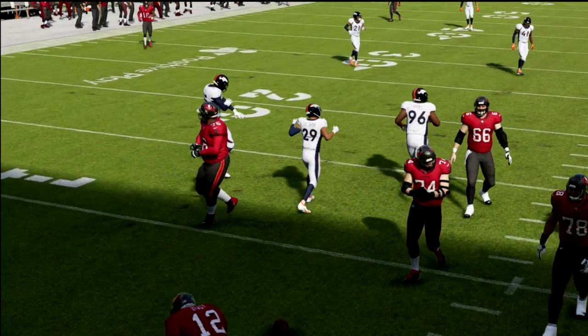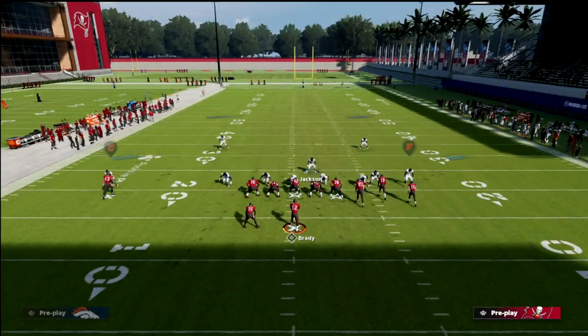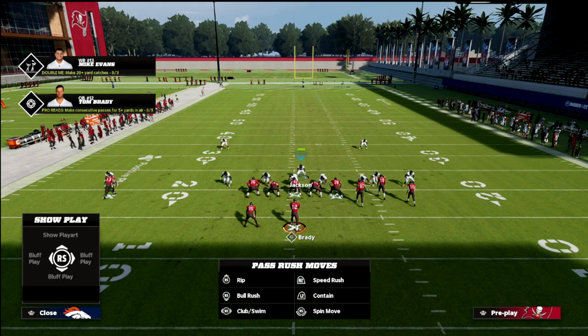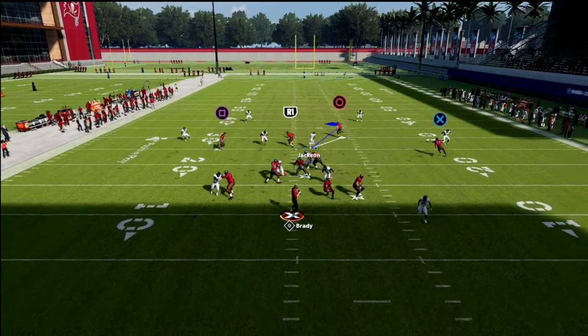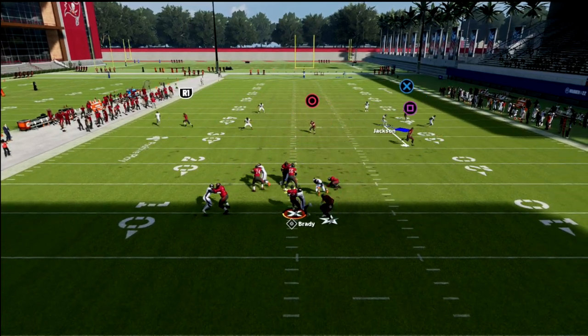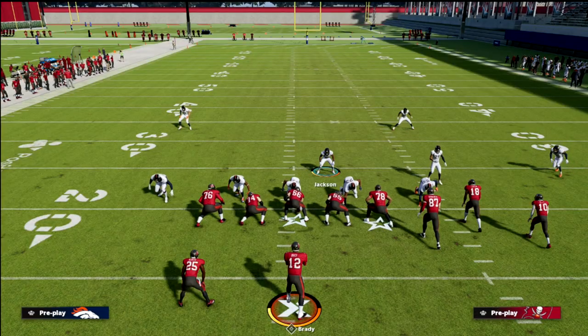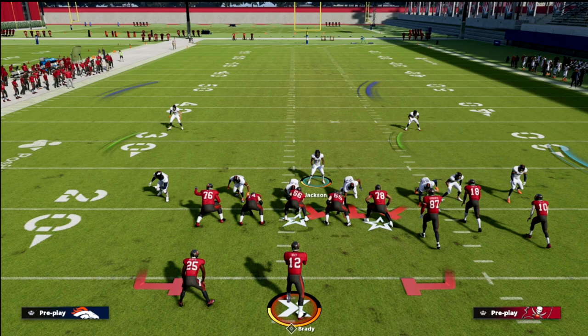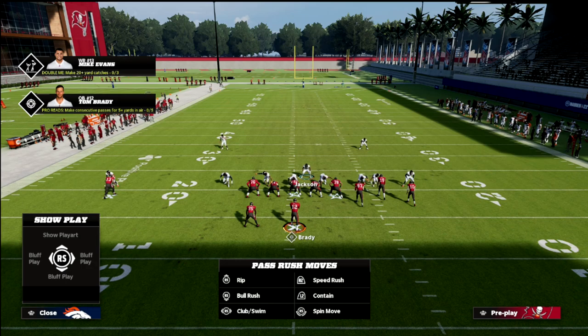What makes this pressure so good is not just what it can do if they're sitting five out. What makes it truly special is what it can do when they block a running back. If they block a running back, you're going to notice this contain is going to loop around the edge and come in completely free. And if most people aren't going to block a running back, they're going to block a tight end. The problem with that is most bunch offenses center around wheel routes to the tight end.